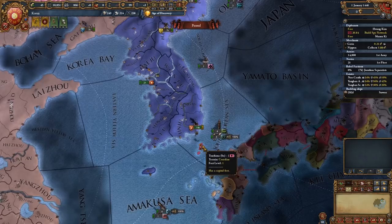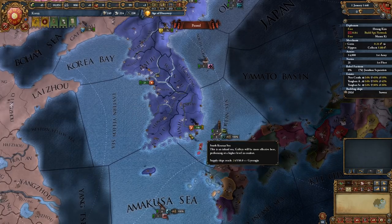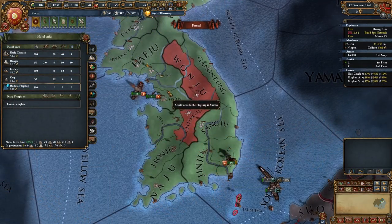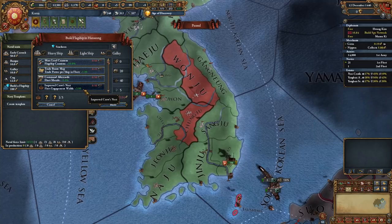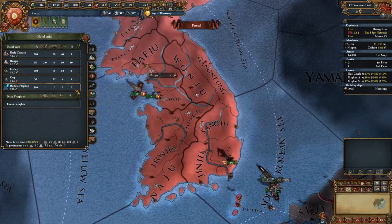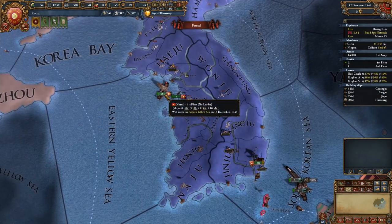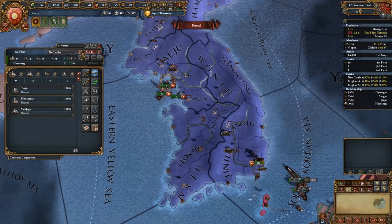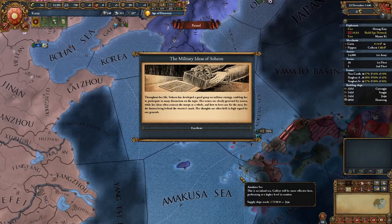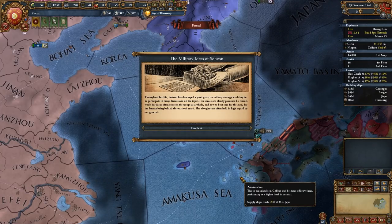Then unpause. When possible, you're going to want to get a claim on So — the Japanese daimyo on an island off your southern coast. When the Carrack is built and you have enough ducats, build a flagship. This will be a heavy flagship with the modifiers of fleet morale, engagement width, and cannons. Then build up to your force limit with galleys, and get an admiral and a general. Before declaring war, be sure to get rid of the estate privilege that gives you a stability hit when declaring war.